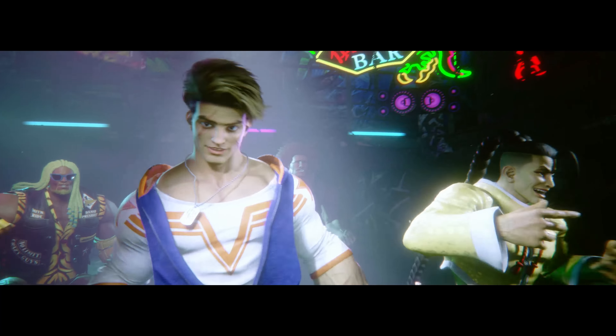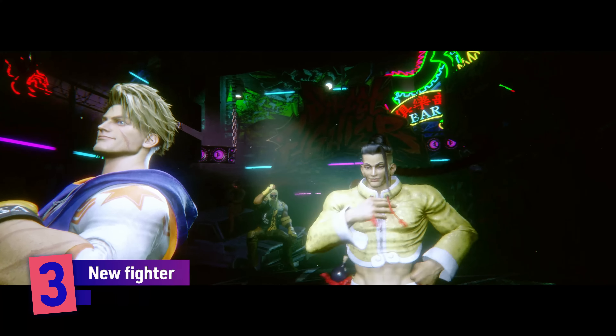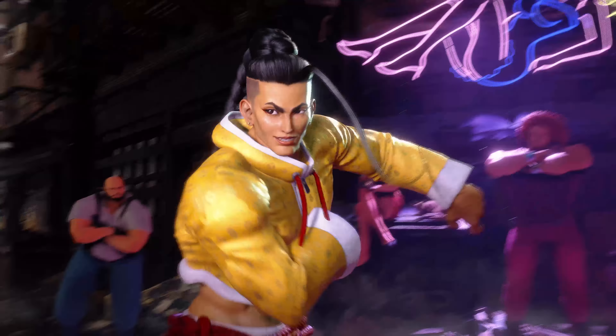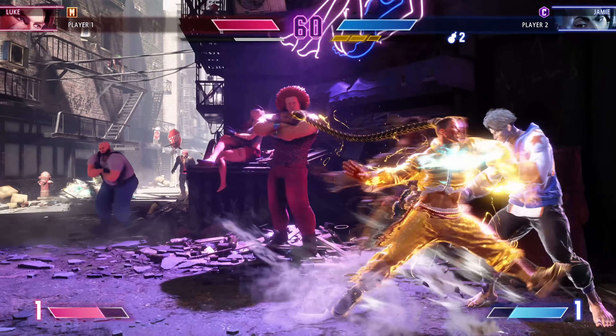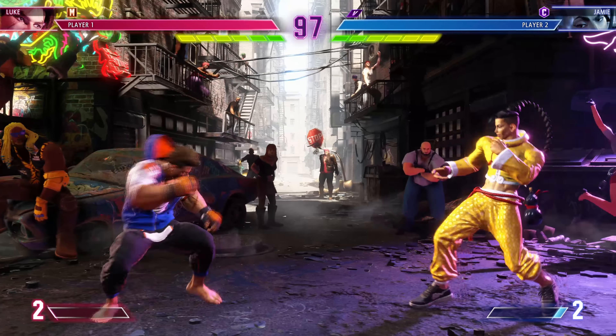The third way Street Fighter VI is perfect for new players is the introduction of new fighters. During my hands-on I got to try out both Luke and Jamie, a pair of newbies with movesets that nobody knows yet, which means I've got as good a chance of winning with these guys as people who've been playing Street Fighter for decades. Well, no — as evidenced by the ass-kicking you can see me receiving here. But playing with characters designed for newcomers feels like a sensible starting point. Both characters are capable of flashy combos and impressive throws, the kind that make you feel really good and are relatively easy to execute, especially using modern controls.